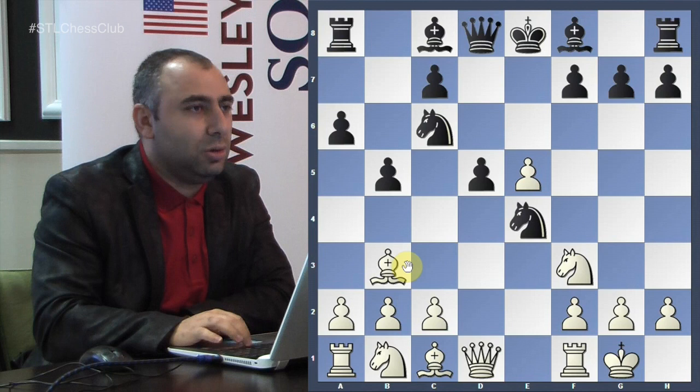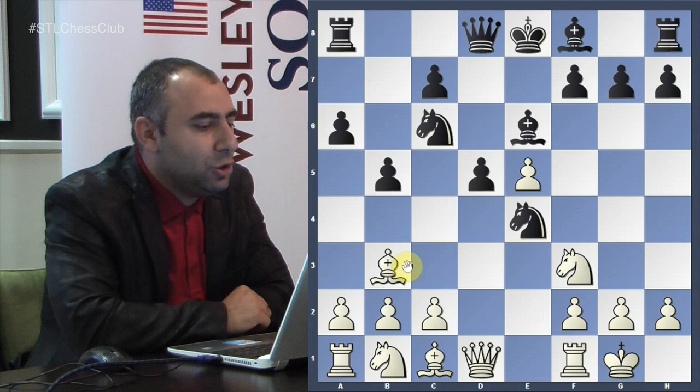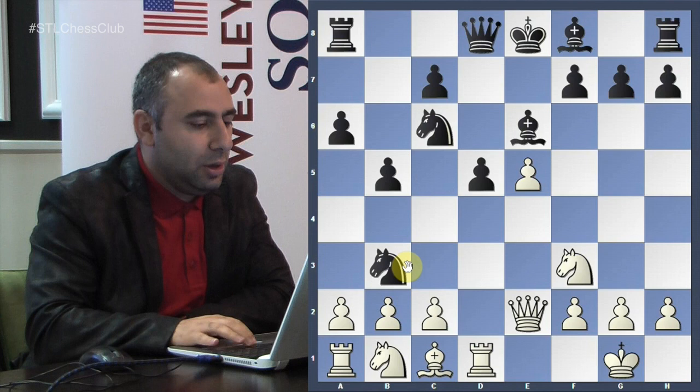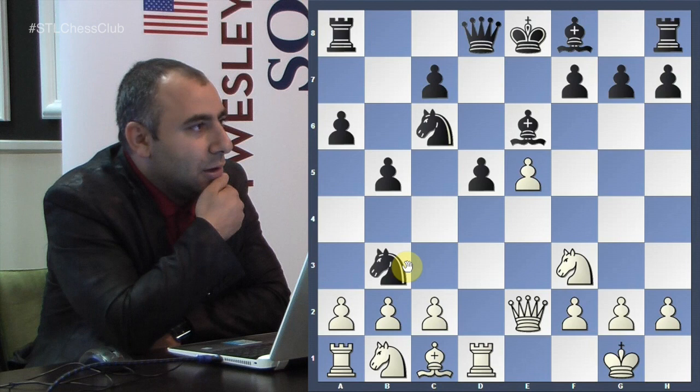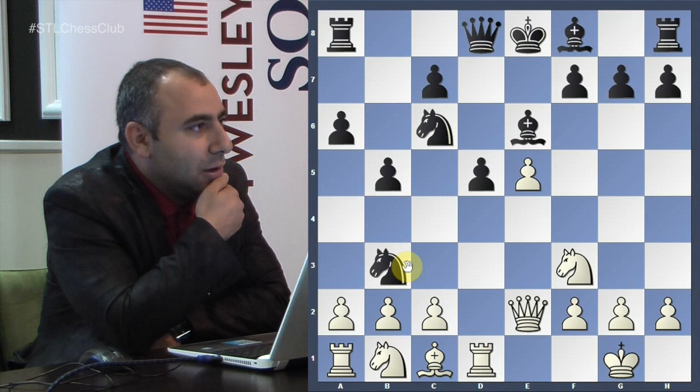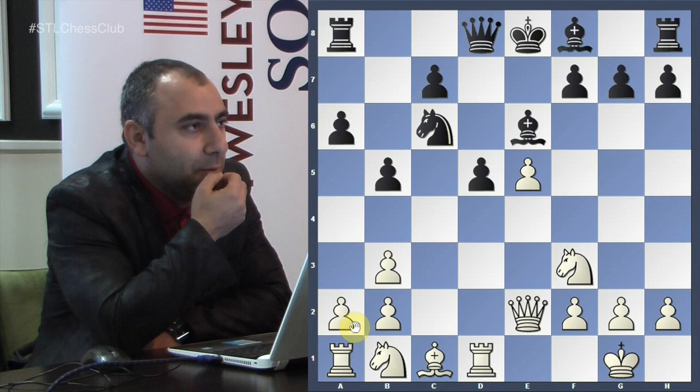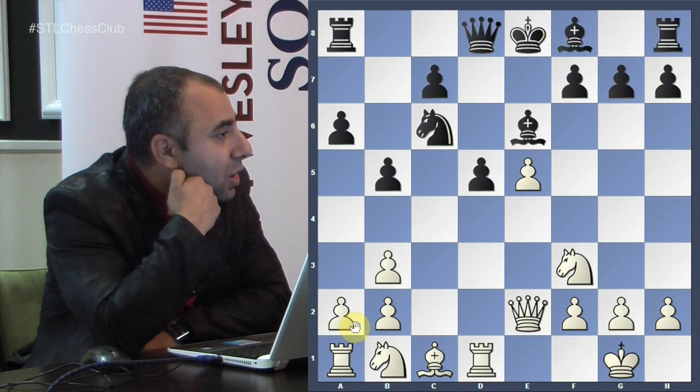After taking, he played Bishop e6 to protect the d5 pawn. Then Queen e2, Knight c5. Here Caruana played a somewhat rare move, but very logical — he's trying to open up the c-file. Most people would just take back with the a-pawn to open the a-file, but he did the opposite: took back with the c-pawn to play Bishop e3 and use the c-file to his advantage.